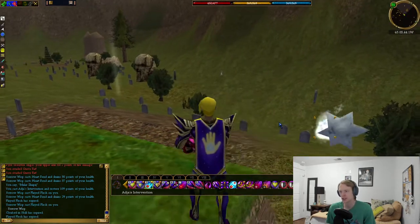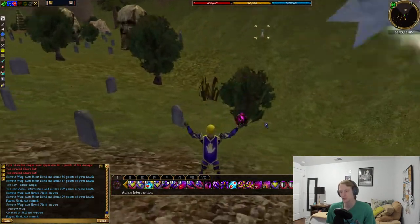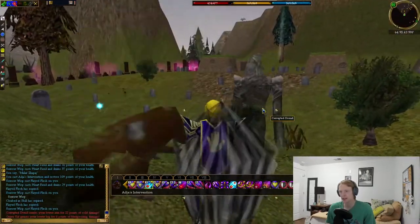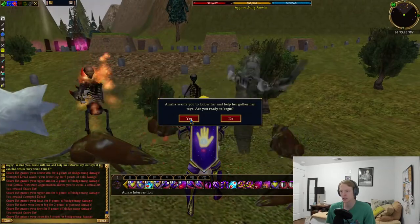I get shot at with giant frostbolts. This is a pretty good quest for about 7,000 luminance. You get a pet, and I think that's it. Basically the quest is you're going to come talk to Amelia.